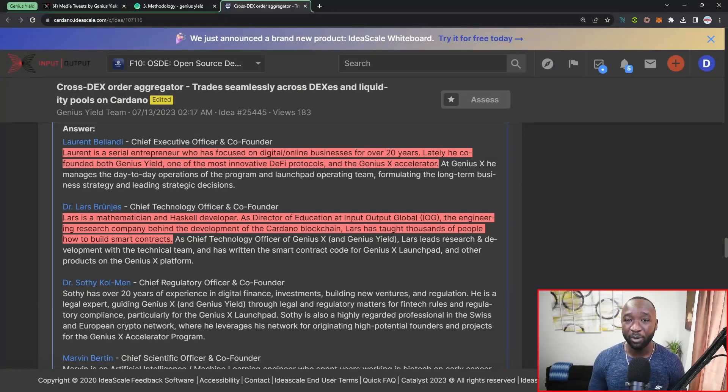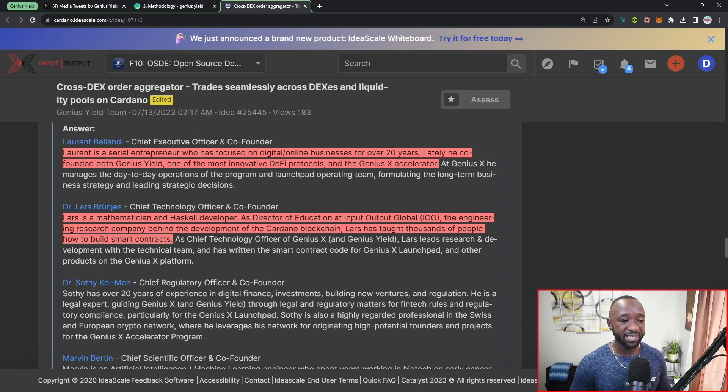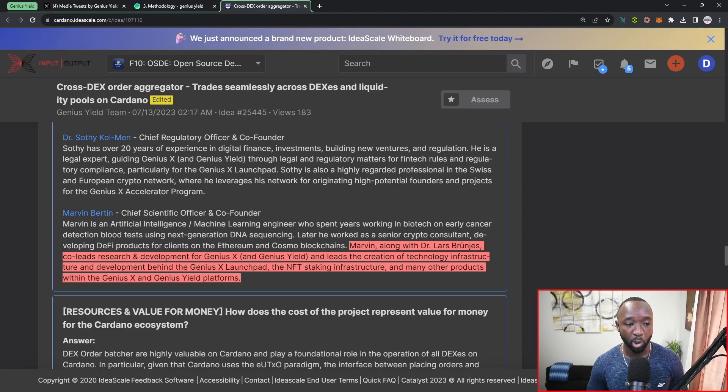Both platforms are run by the same team given a lot of cross-pollination and overlap. In addition to Laurent, there's Dr. Lars Brünjes, who is currently in Kenya teaching Haskell — a development language for Cardano. He's a mathematician and Haskell developer, and as Director of Education at Input Output Global (IOG), the engineering research arm behind Cardano, Lars has taught thousands of people how to build smart contracts. His background in math and Haskell teaching makes him the right fit given the technical aspects of this project.